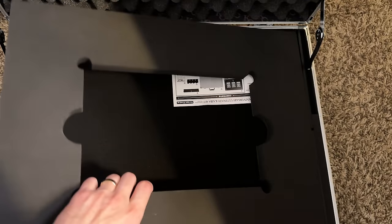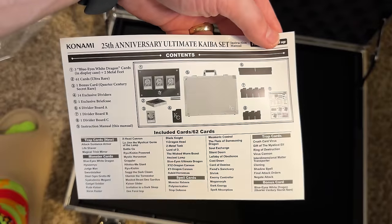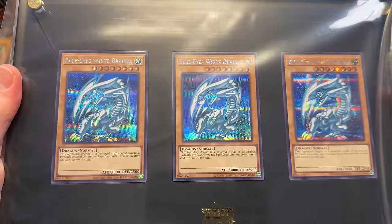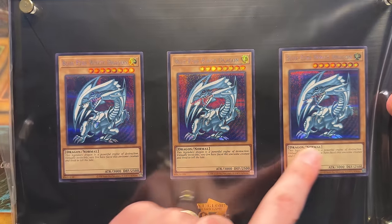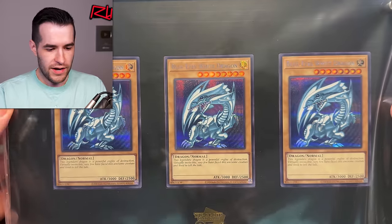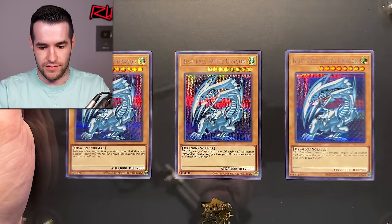We got to go through this and get everything out first. So here we have some instructions — this is how you use the briefcase: you open it, you close it. What in the world is this? That's what the instructions are for — it looks like a little holder. These are what people are calling DDS style, the prismatic secret rare. The crazy part is there's no set code on these — not first edition, just unlimited with no set code. Pretty cool.